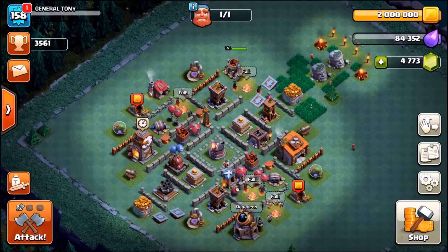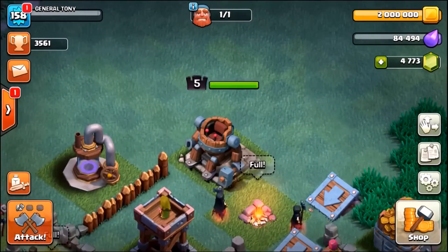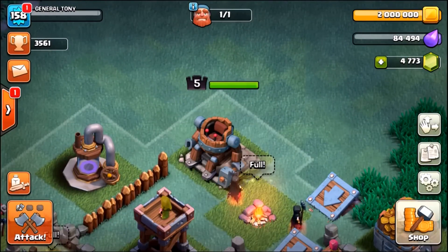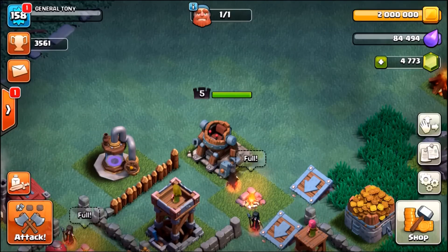Welcome back guys, General Tony here, your host. Welcome back to the Builder Village of Extreme Speed. This is going to be a really cool episode — we're about to do a challenge. We currently have a level 5 Battle Machine, and we're going to see how many gems it costs to max it out from level 5 to level 10.